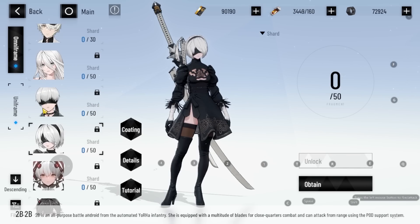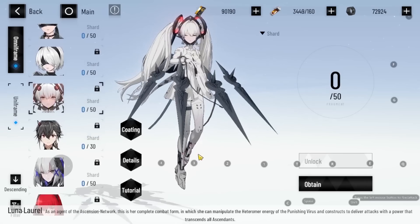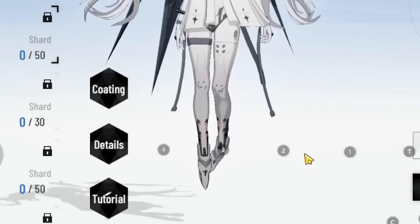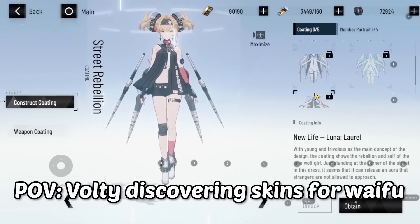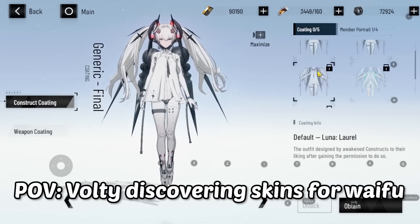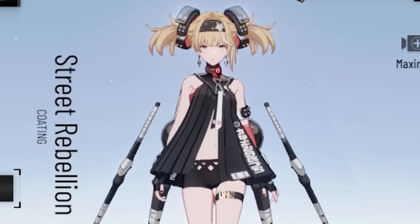PGR also did some collaborations, like the one with NieR: Automata, so they do have collab characters as well. My favorite character is definitely Luna L'Oreal because she's just floating — she doesn't even need to touch the ground — and her designs are top notch. There are also a lot of very good skins and coatings for her, including multiple coatings, not just one vanilla one. There's a Sweet Rebellion coating as well.